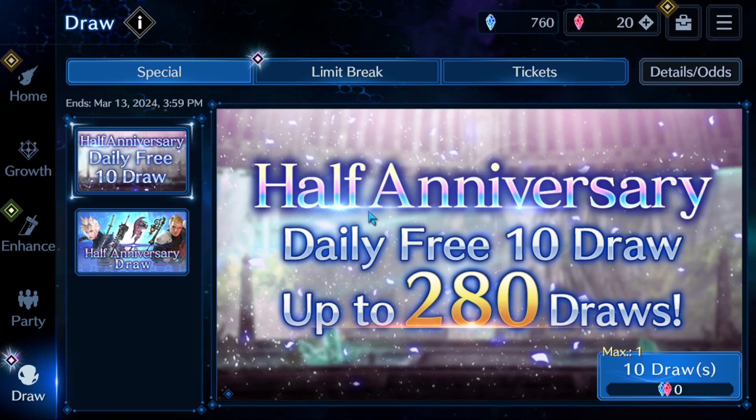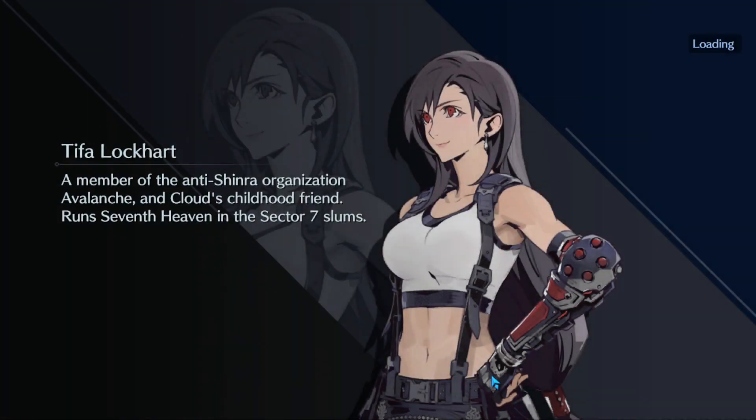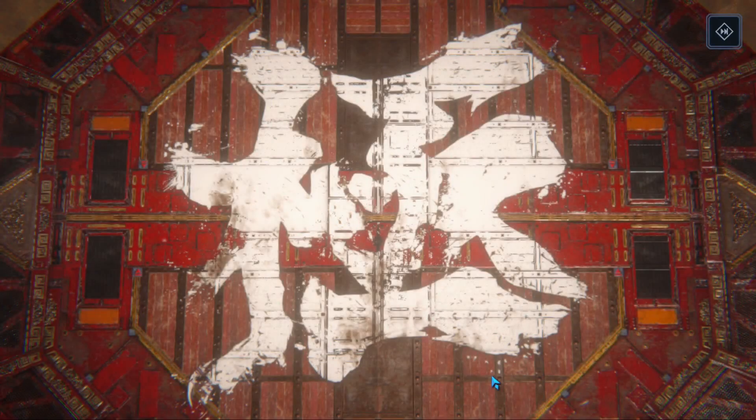What is up everyone, we're back with some more Final Fantasy 7 Ever Crisis. We are here to do our daily free half anniversary draw. Hopefully RNG is in our favor — it was with us yesterday. We didn't do as well with the animation, but we got the fevers twice in a row. Fingers crossed we have some better luck today and get more than one five-star. Let's do this.